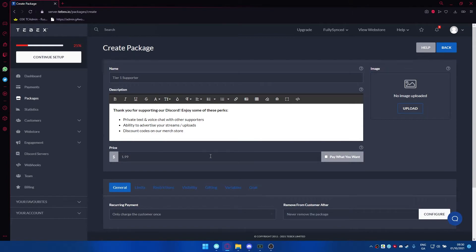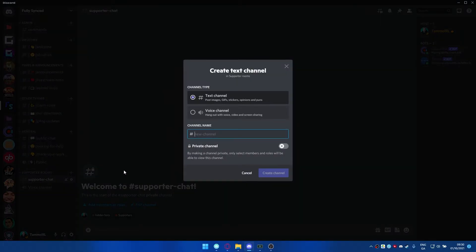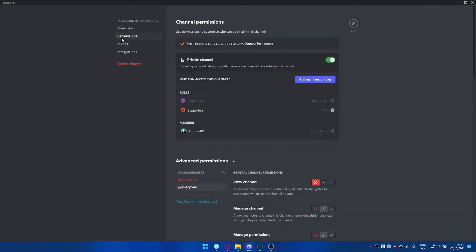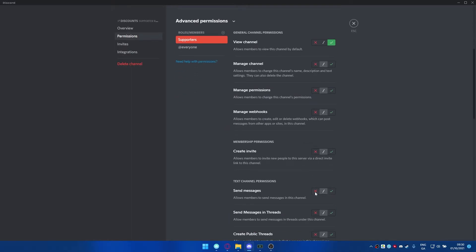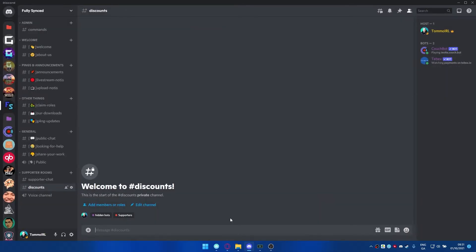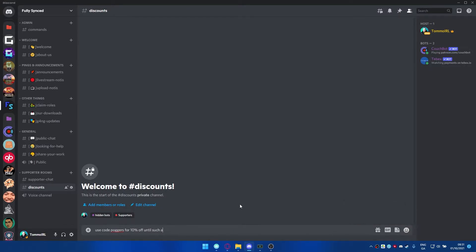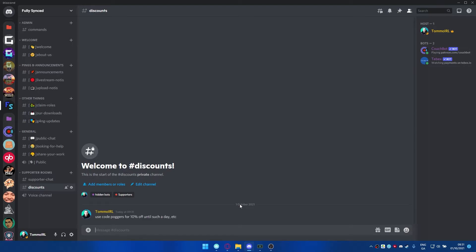We're going to create a new package - we'll call it a Tier One Supporter. You want to outline in your description basically what your supporters are going to be getting. I've written something like: 'Thank you for supporting our Discord, enjoy some of these perks - you get access to a private text and voice chat with other supporters, the ability to advertise your streams or uploads, and discount codes on our merch store.' For the discount codes, you can create a separate room, set it so everyone can view it but can't send messages, and then as an admin you can post codes like 'Use code POGGERS for 10% off until such a date.'